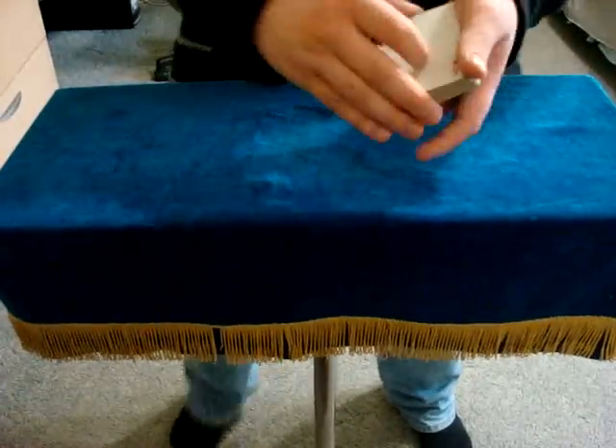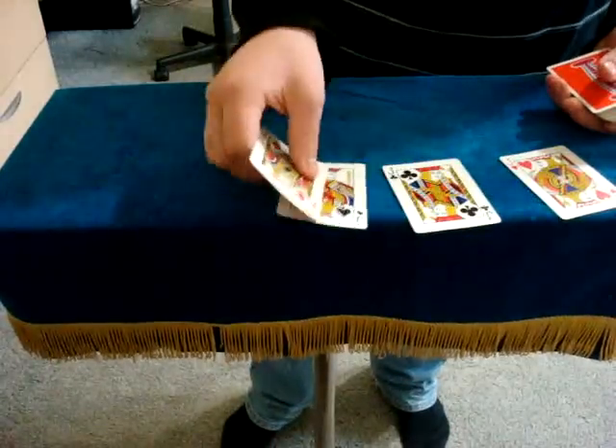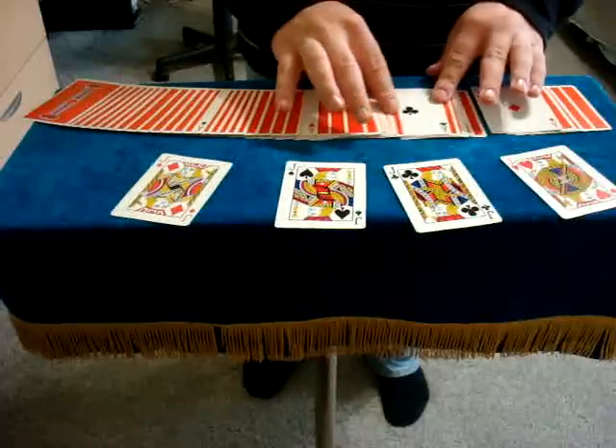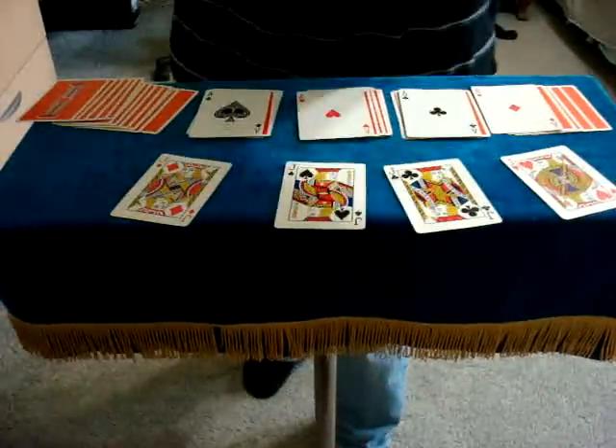There's only one way to unmask them, and to do that you just have to riffle the side of the deck. And when you do that, the four jacks are now unmasked, and so are the four aces in the deck. That's one, that's two, that's three, and that's four aces and four jacks.